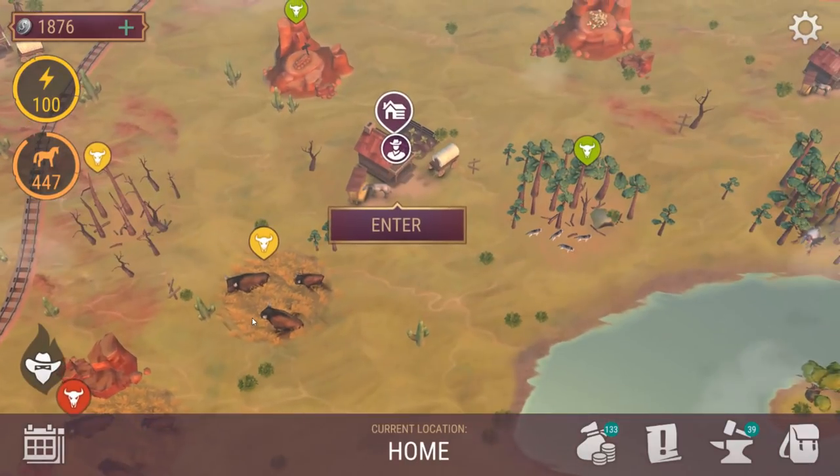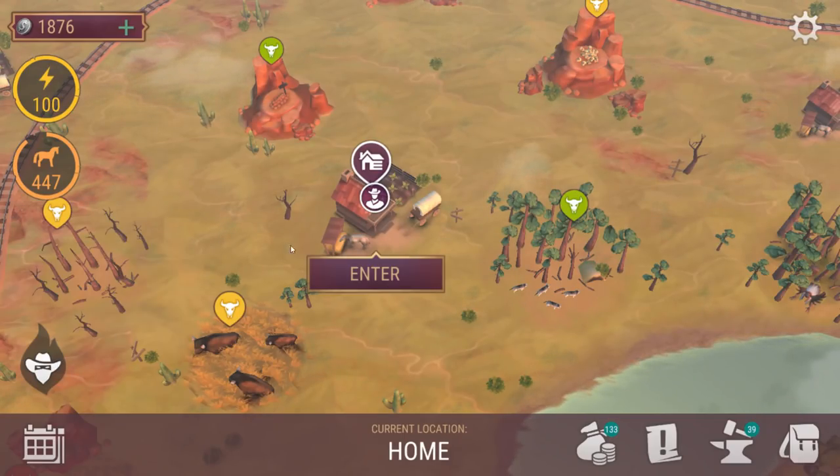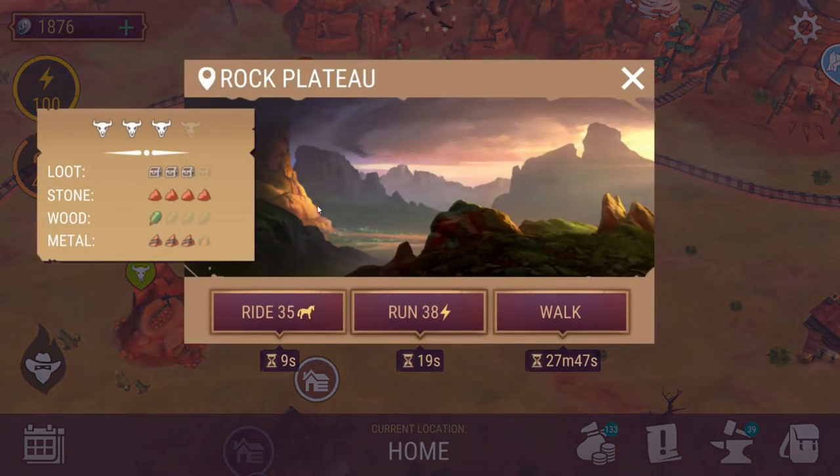On our main map, as we can now see, we've got this flare here — the bandits' anger. By killing members of the bandits' gang you increase the bandits' anger. As soon as the anger reaches the maximum, your ranch will be attacked. Now what we want to do is find out how quickly we can make that happen.